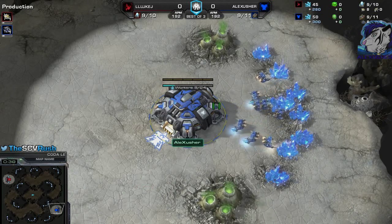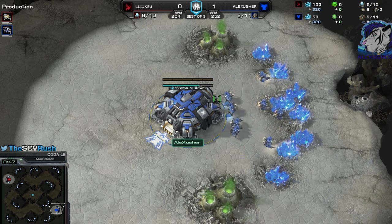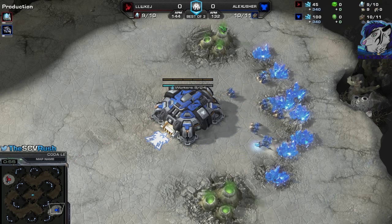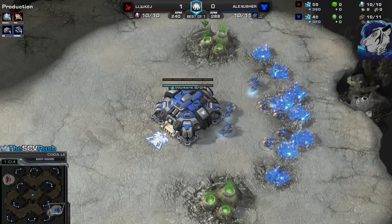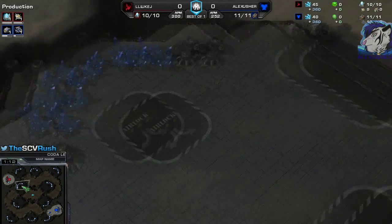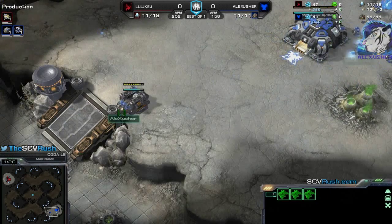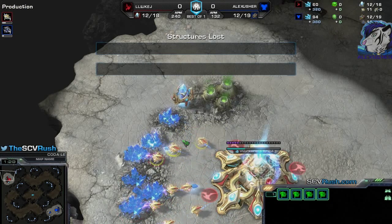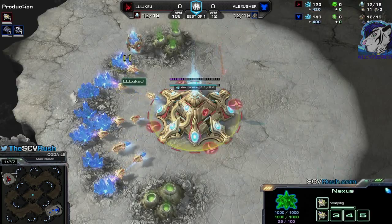I've got the awesome SCV Rush Overlay and I can do cool stuff with that, like points. I can see the kills and the rank and stuff like that. The WCS Overlay wasn't working too well for me, but now I've got an awesome overlay. I still have the structure slots, the unit slots tab, production tab, everything. I can zoom — very good.